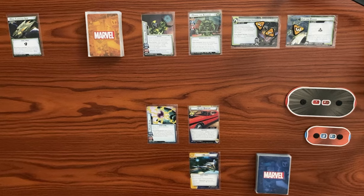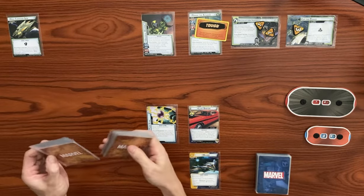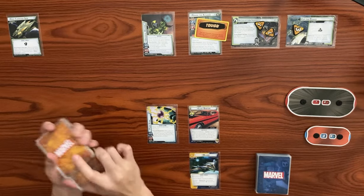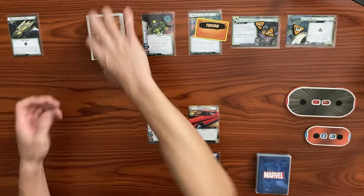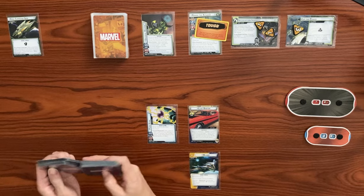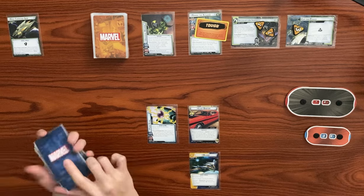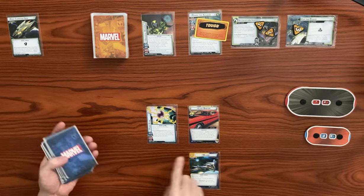Ronan comes in here with toughness, and then let's shuffle up the encounter deck. All right, let's shuffle up our player deck, and then we're going to draw up to our hand size — Alter Ego of six.